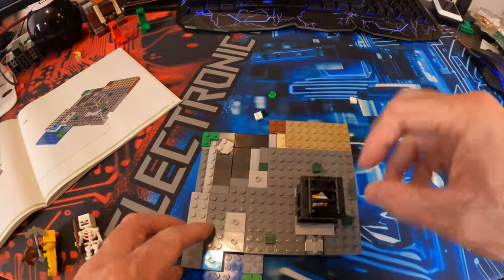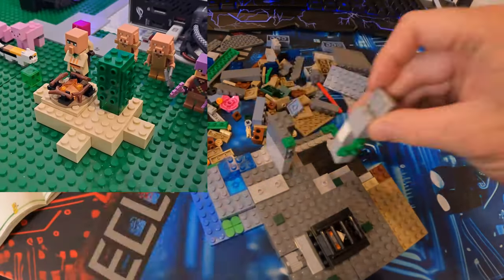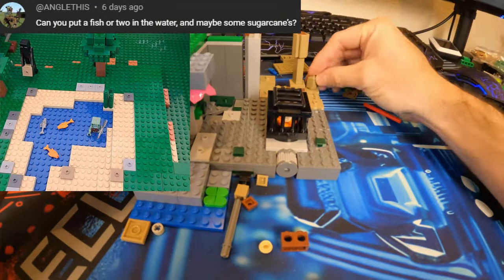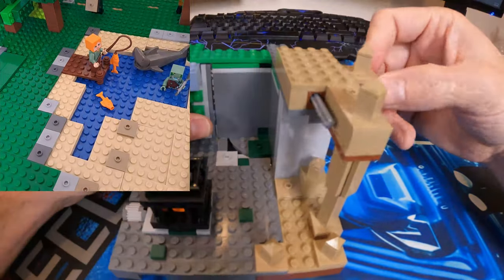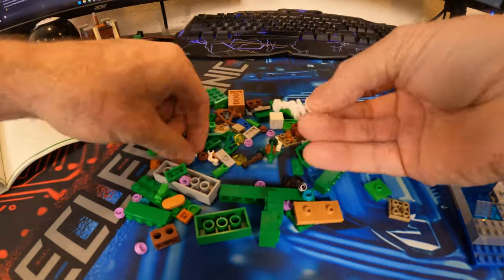Now for some requests since the last video. Neon Glaxon asked for cactus, so I built one and added a campfire to go with it. Then Junemento suggested marshmallows for the fire, which was a lot of fun. Engledis asked for a fish or two in the water and some sugar canes. Then Soldier G asked for a fishing dock. Cade requested hot dogs for the fire, and this was fun, because I couldn't make a decent hot dog, so this minifigure got sacrificed instead.